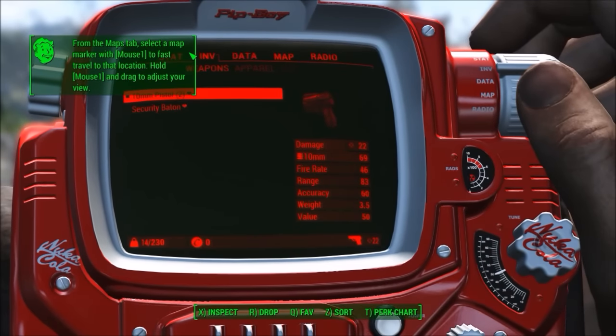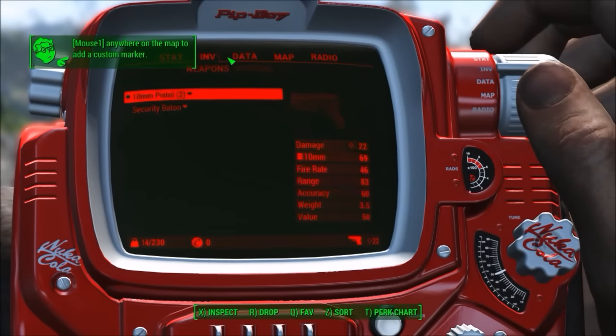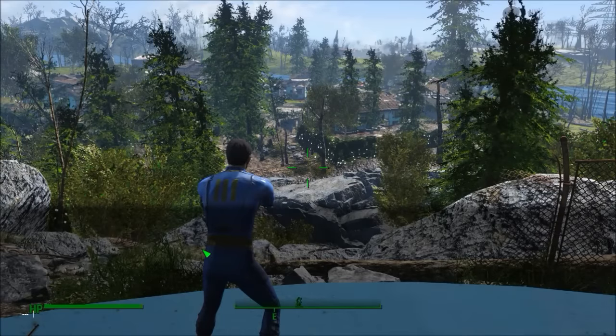Make sure to check out my other unique Fallout 4 content, and if we could smash 50 likes on this video that would be insane. Getting straight into it, I opened up the console and typed in COC PrydwenHall01, and this is the command to teleport me into the Prydwen.